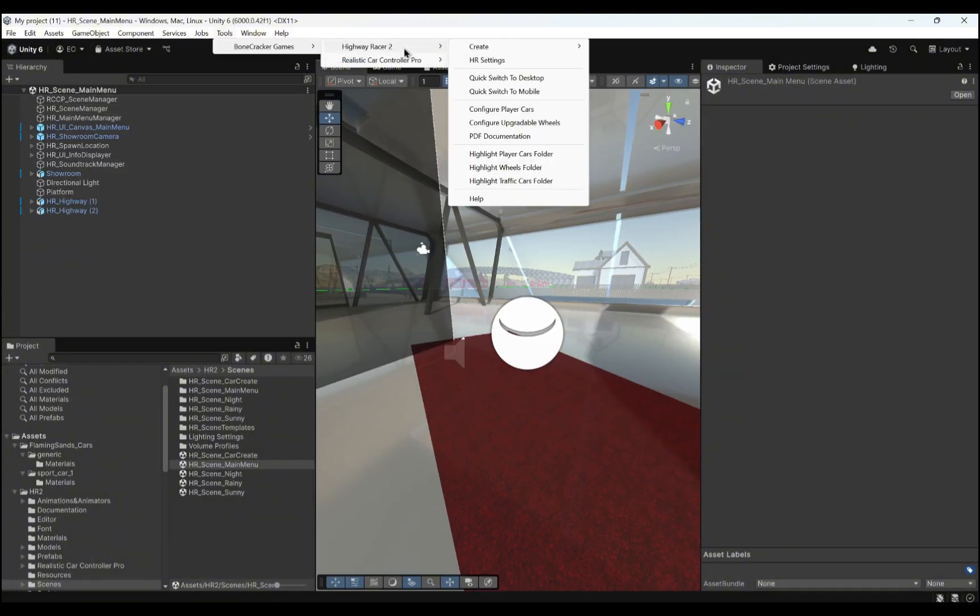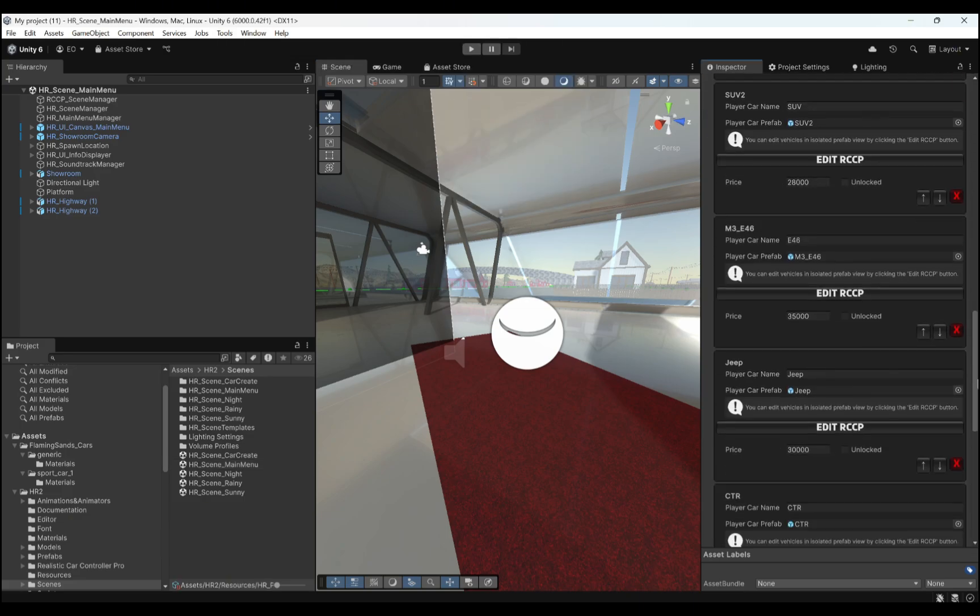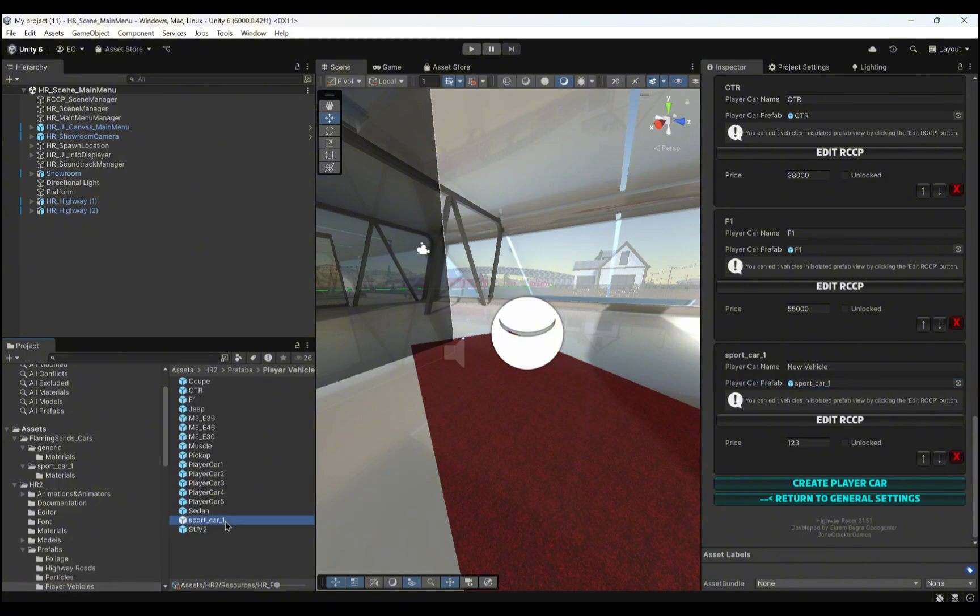The player vehicles list can be accessible from Tools, Bonecracker Games, Highway Racer, and Player Vehicles. Simply double-click on the vehicle prefab to edit it.